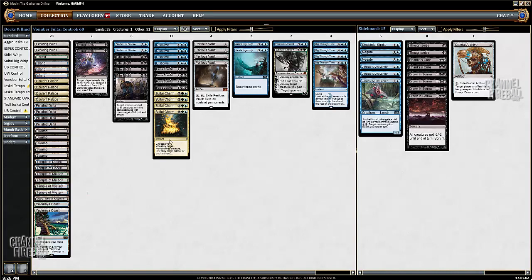The idea is that he really thinks Sultai Charm is very sweet in this deck. There are a lot of matchups where, for example, Bioblast is not very good, or Disdainful Stroke is not very good. So the catalog ability is very effective.